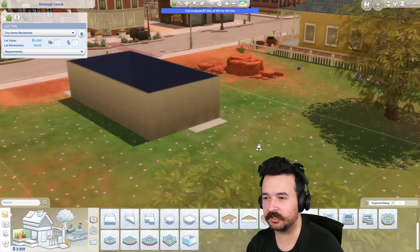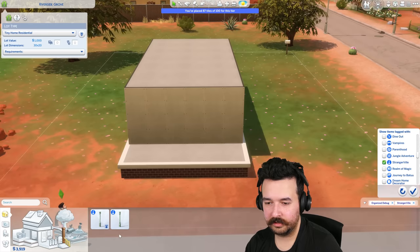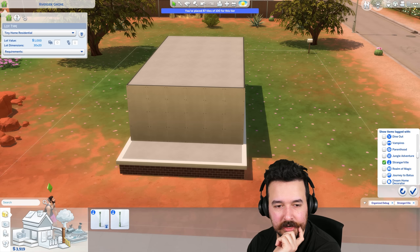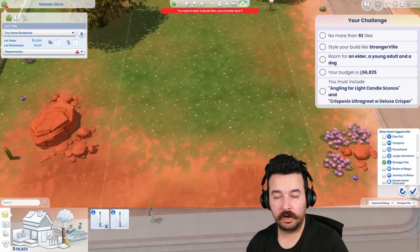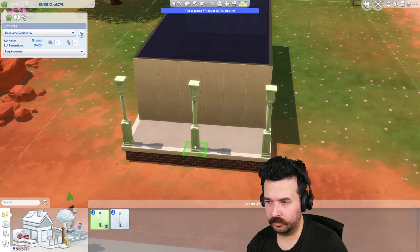Let's go up with some bricks - very nice, looking good. We're basically done with the shell. Strangerville did add some very nice stuff. Actually, what I should probably do is set my money to my budget because that'll be a lot easier to keep track of. Our budget is 56,825 as you can see there - I've set my in-game money to that amount. I'm not counting the lot value in our budget; I just find it easier to use a specific value.